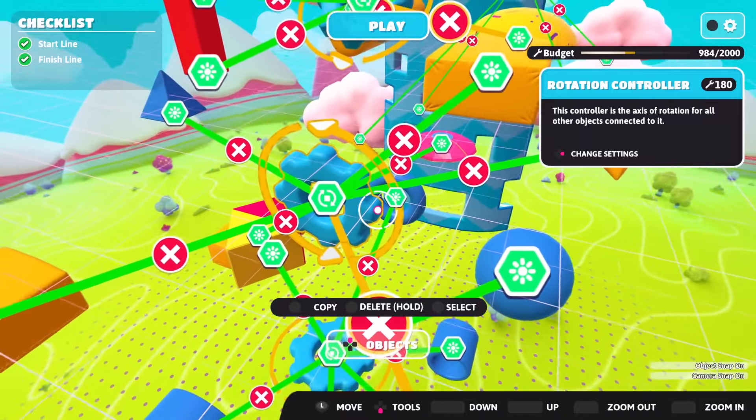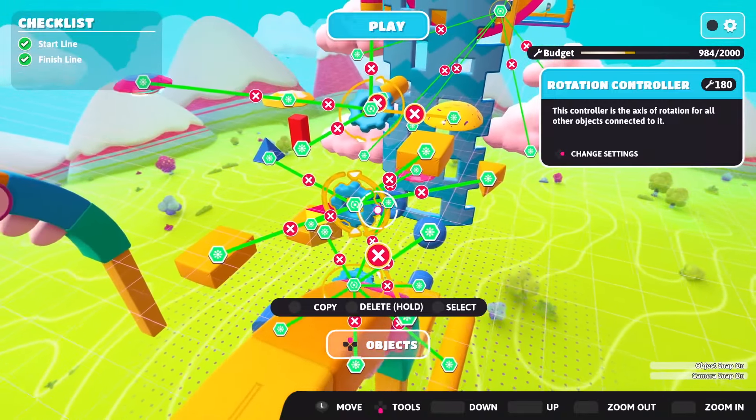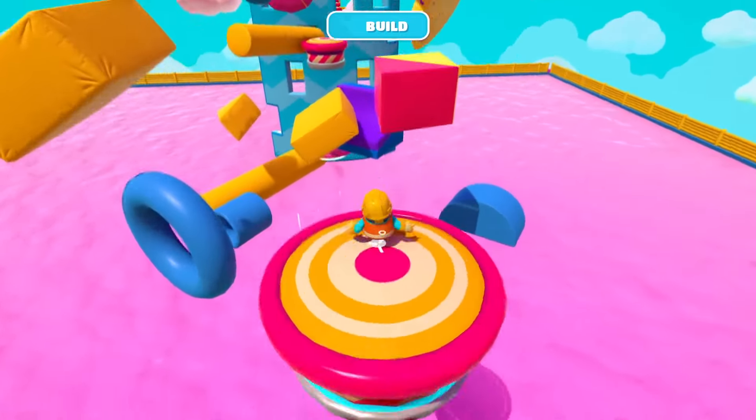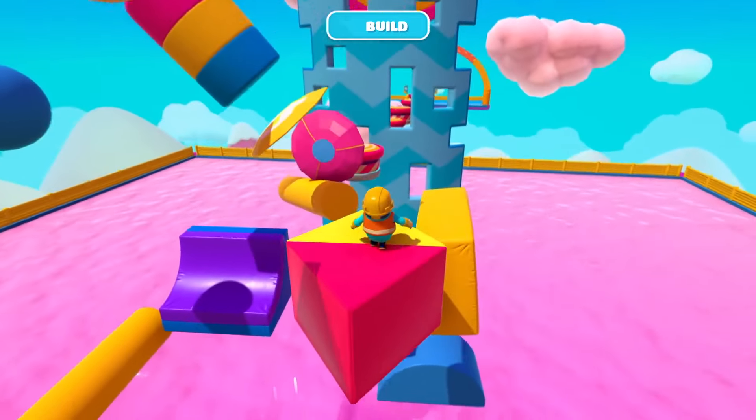You can also now add even more versatility to your creative levels. Control objects allow you to set any object to rotate, adding dynamic movement to your creations.